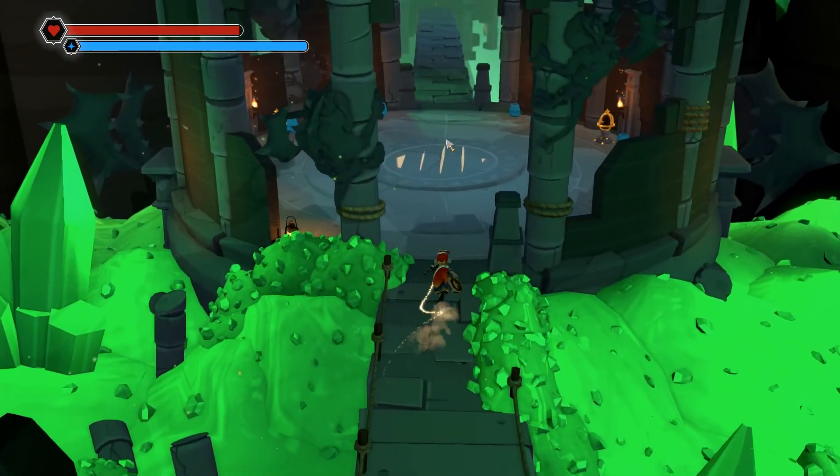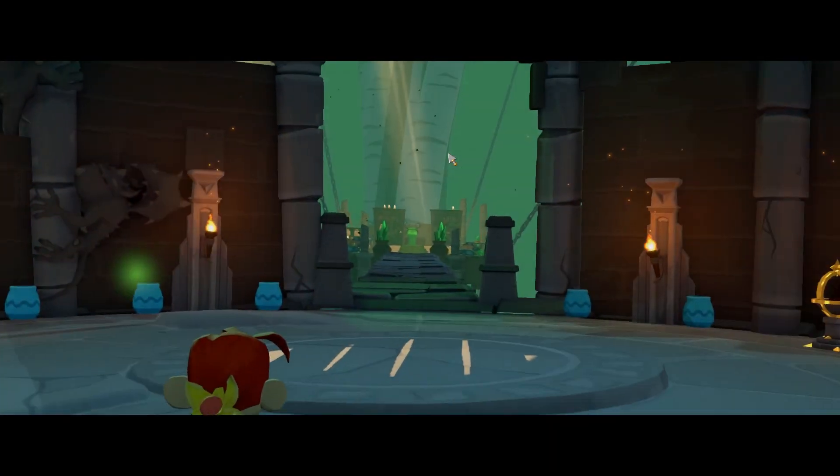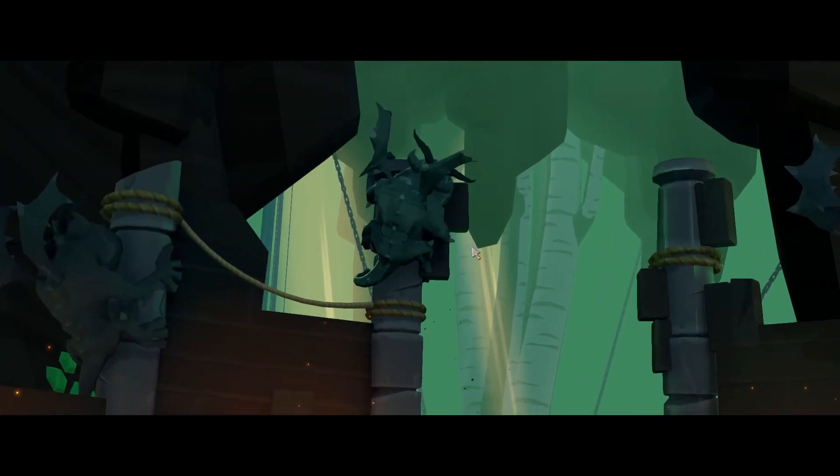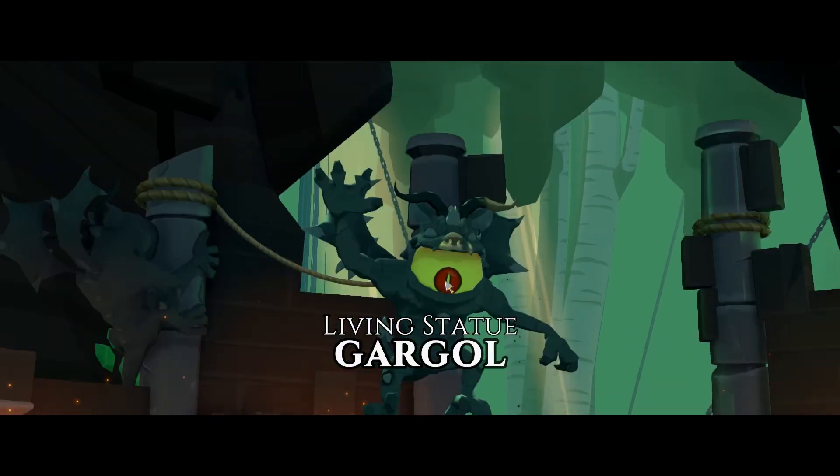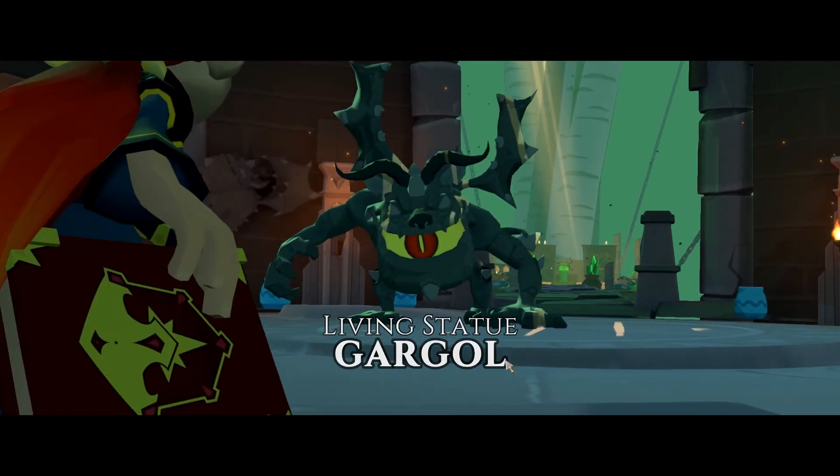It pops right into place — awesome! And then I should be able to do this — sweet. I wonder if this is where the sage is. I hope it was that easy. Oh look at this area — so much green crystal, really pretty. There he is, there's our old sage buddy. We're gonna have to fight a boss beforehand though, so here we go — oh look, this guy looks awesome, this should be fun times!